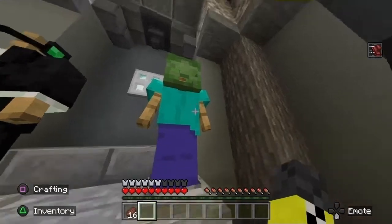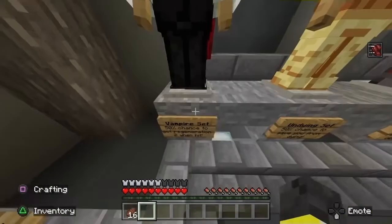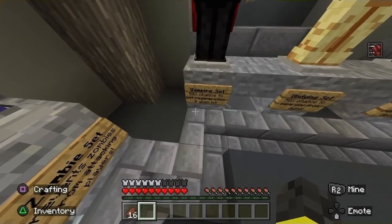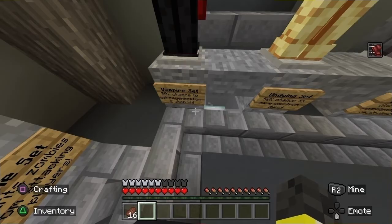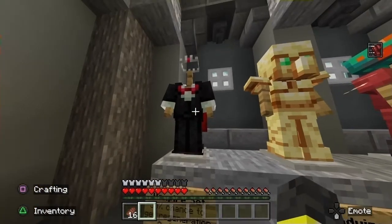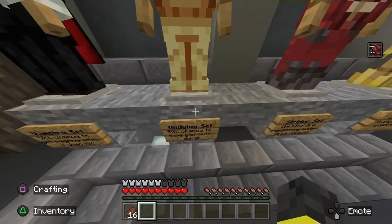Zombie armor — obviously we looked at it earlier. Camo's due to the zombies, that's pretty neat, I like that. Vampire set — 50% chance to get regeneration when hit. Not when hitting, but when hit. It's the masochist armor. The undying set — 50% chance to save you from death. You have a coin flip, and if you lose this coin flip, your items are gone.